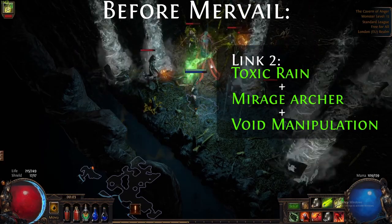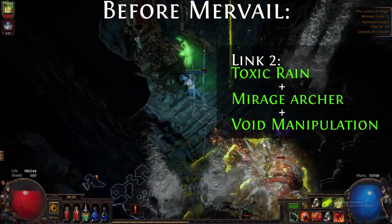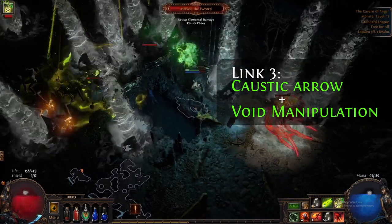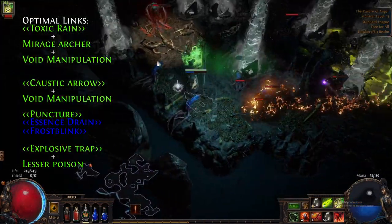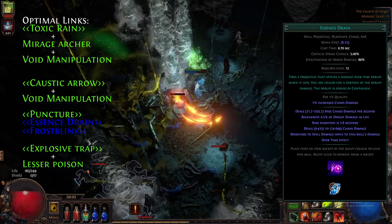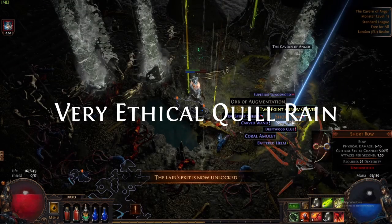Get to level 12 before you go to Mervil. Link Toxic Rain with Mirage Archer and Void Manipulation. Remember to remove the Mirage Archer from Caustic Arrow, and if you have the links for it still have your Caustic Arrow linked with Void Manipulation. If you can afford it, buy a Sapphire Ring or two. And if you have the sockets for it, equip your Essence Drain. All this will make your fight with Mervil a lot easier. Remember that you can craft Sapphire Rings by selling an Iron Ring with a Blue Gem to the Vendor.